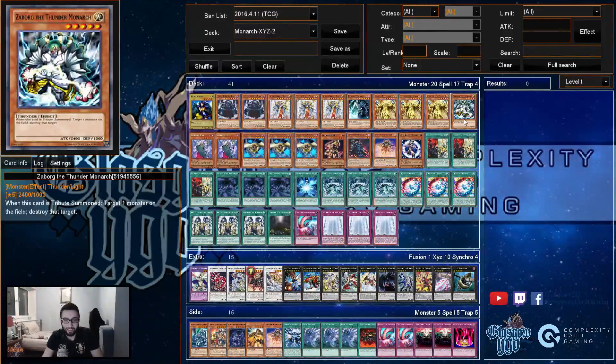We have a main deck Zaborg. Why? It makes Aether an OTK on its own with Valkasaurus or Shark Fortress. There's also a cool Plagues play: you summon Aether over something, you need Pantheism and Prime plus a way to put any other Monarch spell in the grave or another Monarch in hand. You banish Pantheism to get three Tenacities, reveal whatever, get a Stormforth, then banish Tenacity to summon Prime, overlay Prime with Zaborg to make Plagues, then bounce your Aether. So instead of Aether summon Aether, you've got Aether summon Plagues.